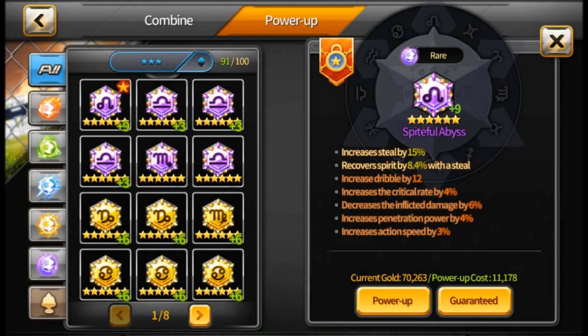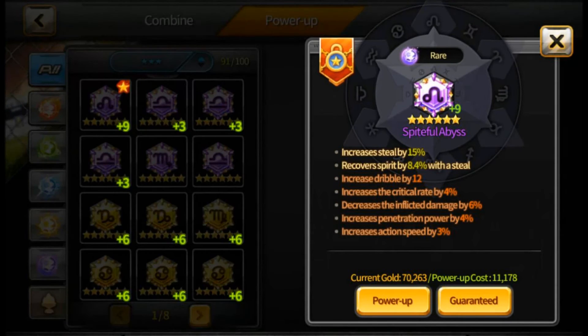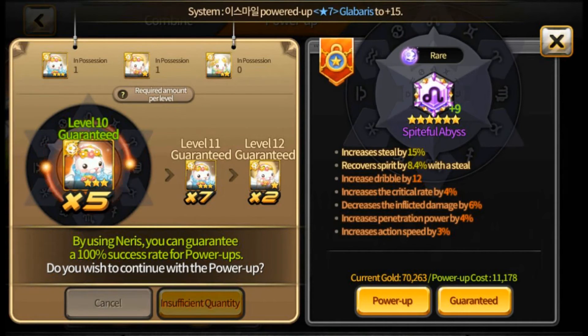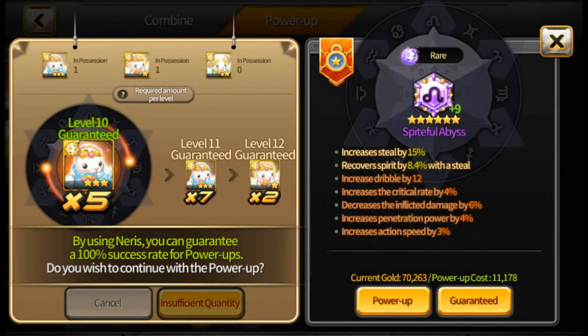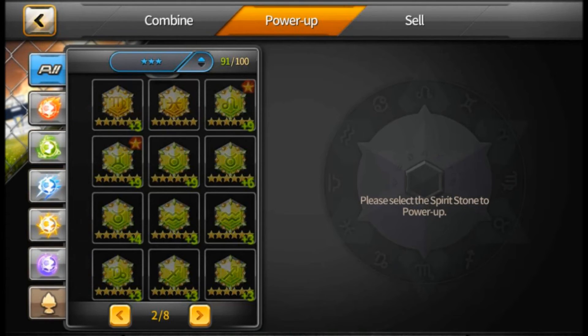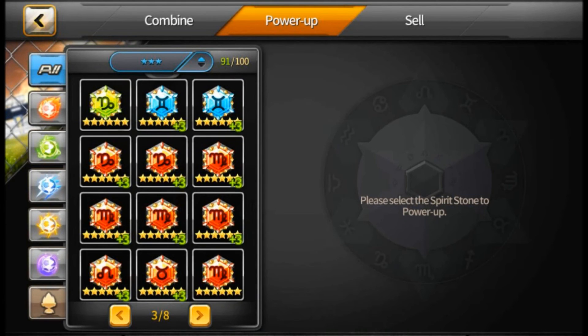You can power them up, and they just added a feature where you can guarantee the leveling up of a spirit stone if you have 3, 5, and 6 star nerises. It just depends on what level you're getting your stone up to for how many nerises and what level you need. But you can guarantee a level as you go up.